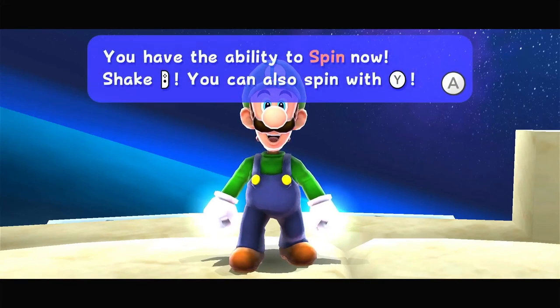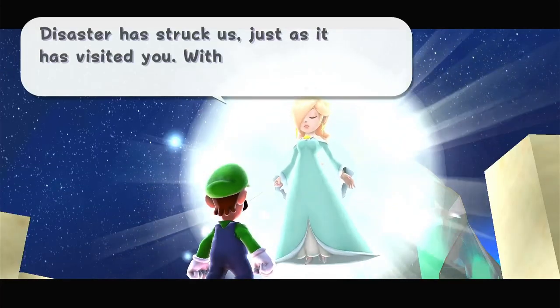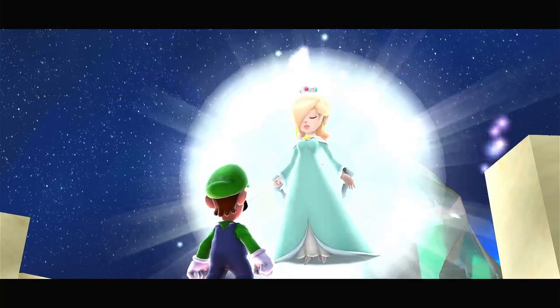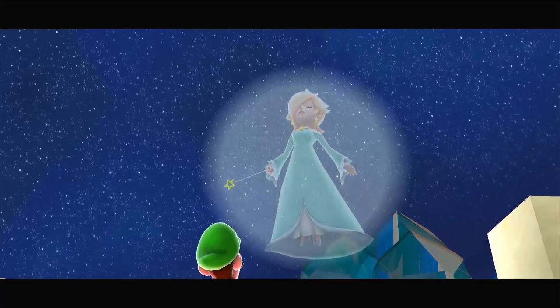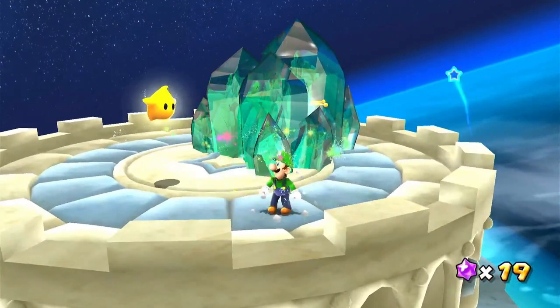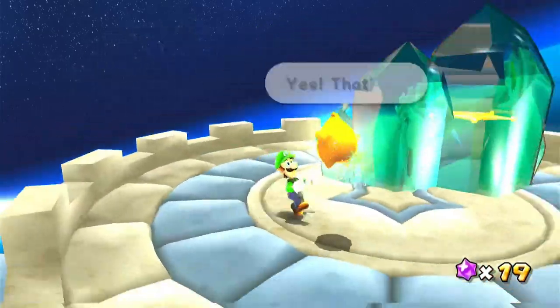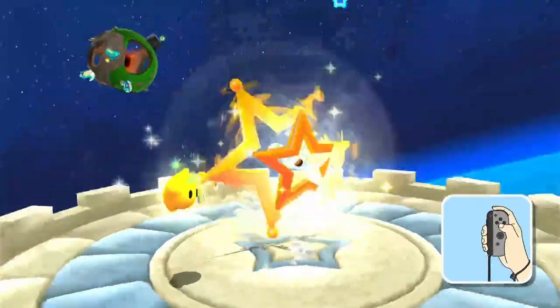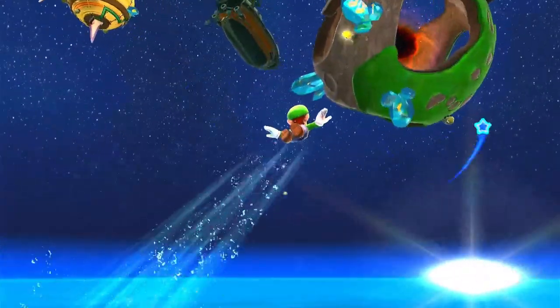You have the ability to spin now! Shake your Nunchuck or Wii Remote, or your Joy-Cons for Switch. You can also spin by pressing the Y button on Switch, and I think another button on Nvidia Shield. 'Just as you visitors — with Luma, I hope you can rescue the grand stars. May the stars shine on you.' Then she fades away into space. Rosalina was introduced in this game.